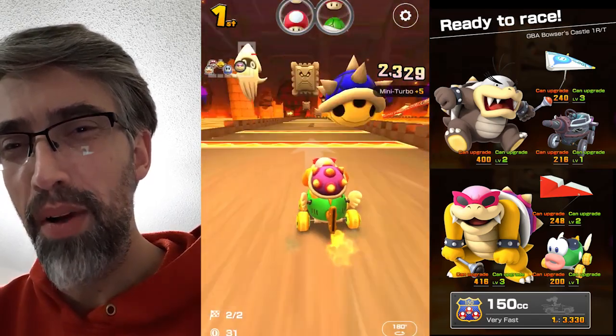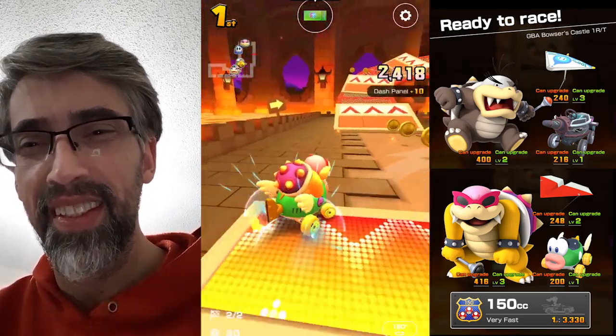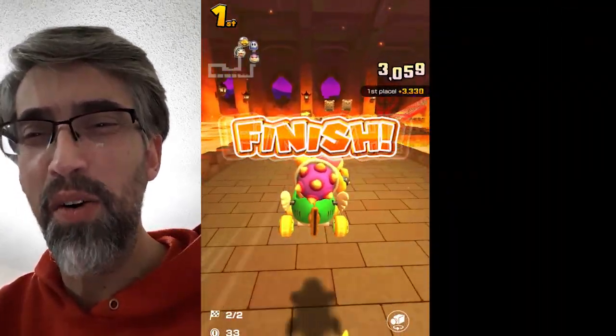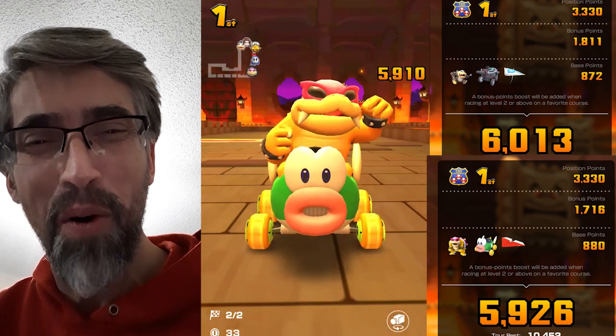Had a nice little combo going — there's the blue shell. Uh-oh, can it ruin it for Roy? He had a nice combo, I'd say up to 23. But he still wins! Oh no, Morton had more points — Morton wins.